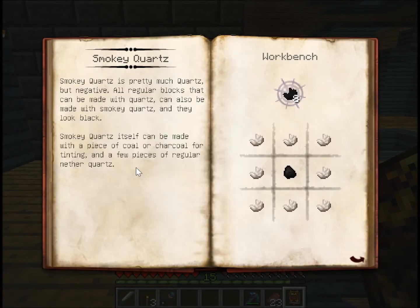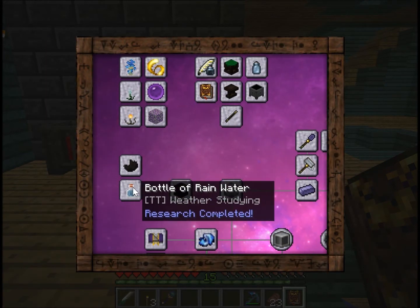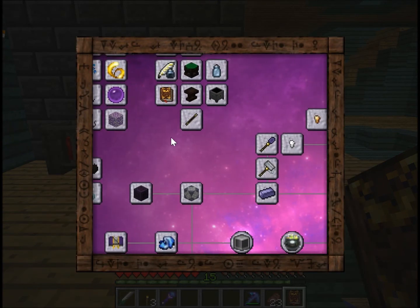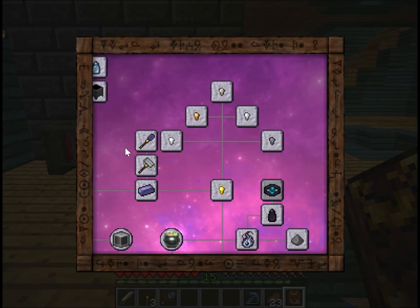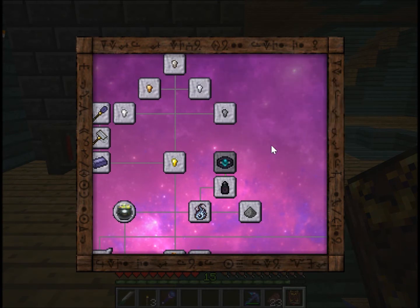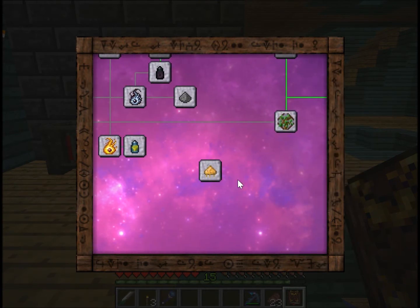There's also smoky quartz, which I haven't made any of — I don't really know what it's for to be fair. Bottle of rainwater — I didn't even know I had that one. You can transmute pretty much any of this stuff as well, though I'm not sure if that's new.